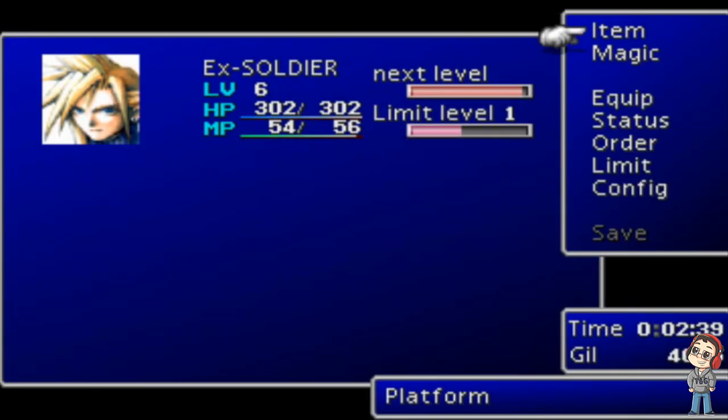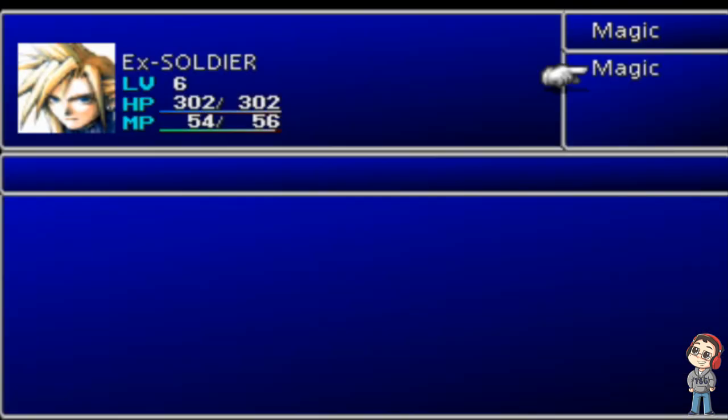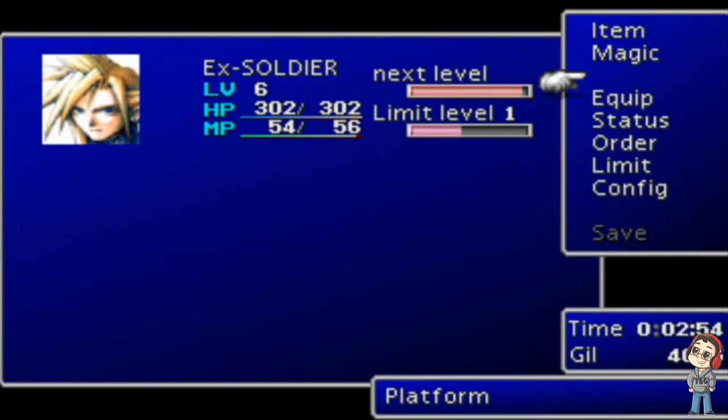The item menu is like Final Fantasy IX in essence. You can arrange items in any order that you want. Key items go in their own section. Your magic list will house all your magic. Once you get curative magic, you'll be able to use it from this menu outside of battle. This is the materia section, but I'll go over that later.